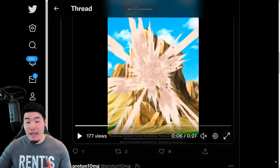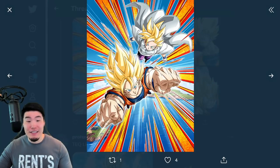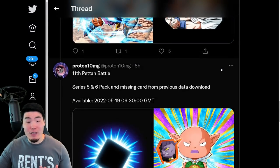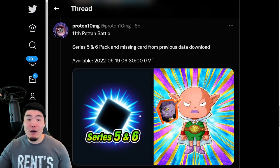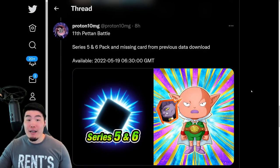From there, we have the actual assets for the unit. This is the SSR art for the Goku and Gohan, and then there is the TUR, and finally the LR Super Saiyan Goku and Super Saiyan Youth Gohan. We also have the 11th Peton battle assets along with the Series 5 and 6 pack, and also one of the missing cards from the previous data download. So now that's in the global database as well.